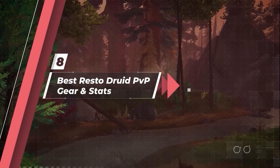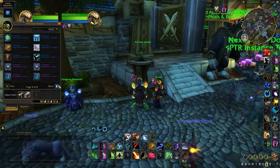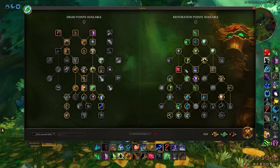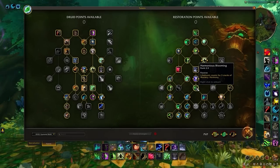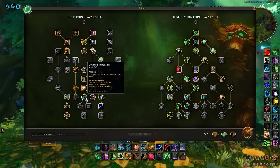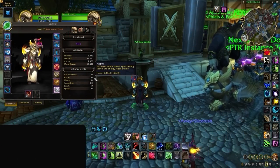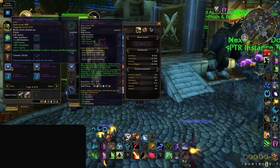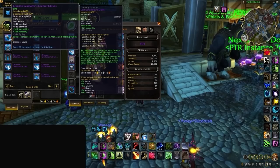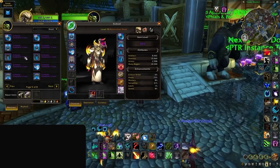Now let's get into your stat priority and how you should be gearing. You will primarily want Versatility, which you'll automatically get with all PvP pieces. After this, we recommend a balance of both Mastery and Haste. With talent options like Grove Tending, Cultivation, and especially Harmonious Blooming, the value of Mastery is incredibly high. With the 6% Haste bonus from Lycara's Teachings, you can achieve a comfortable amount of Haste without Haste-itemized gear, though you'll still want around 20% for fluid GCDs and casting Regrowth in Cyclone. There's no single best-in-slot gearing method since Versatility, Mastery, and Haste are all valuable in different contexts — stack Verse for damage, Haste for aggressive Cyclone play, Mastery for maximum healing, or mix all three for a balanced experience.